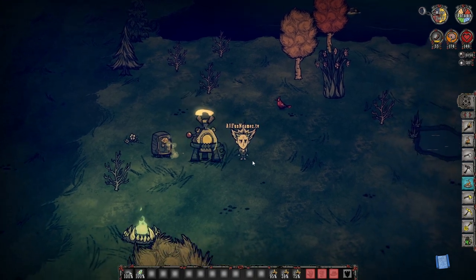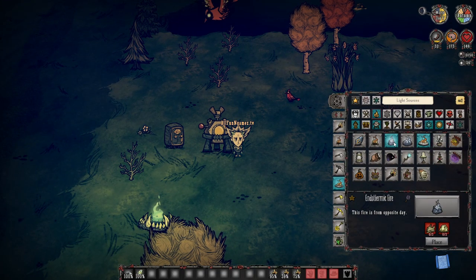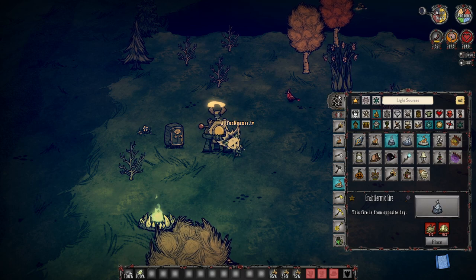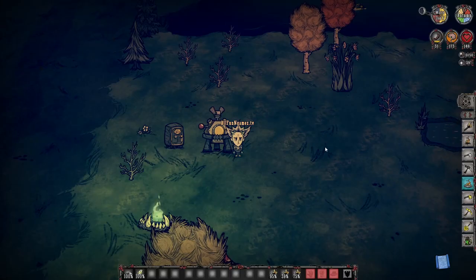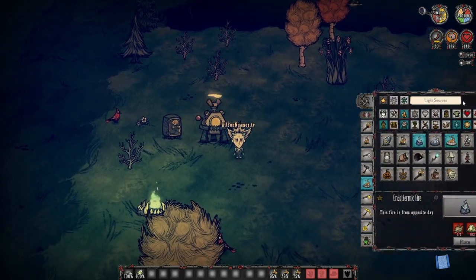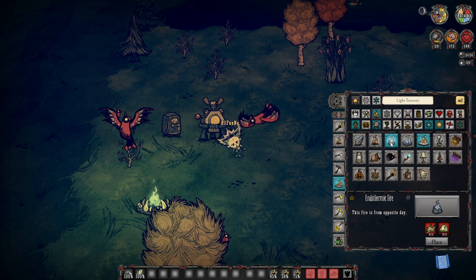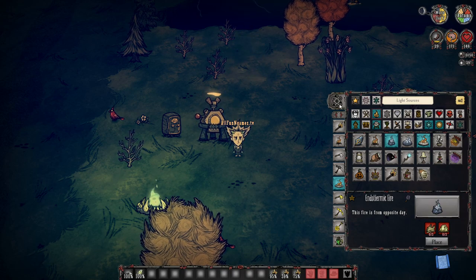Essentially, from there, what we're going to do is we're going to pre-craft ourselves a little endothermic fire. This requires three grass and two nitre. And how do you get yourself some nitre? Well, you go ahead and chop down some boulders. When you get your boulders, keep around six to eight nitre in your inventory at all times, and quite a bit of grass. As I'm inside of creative mode right now, obviously I'm not consuming any of these things. But nonetheless, I always like to leave an endothermic fire pre-crafted in my inventory as I walk around.